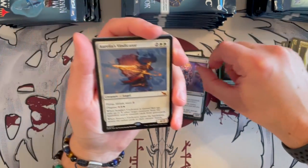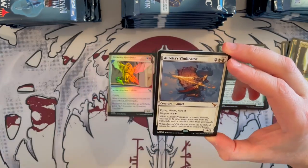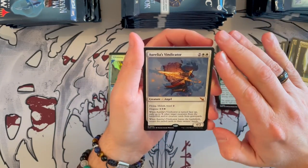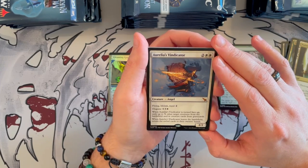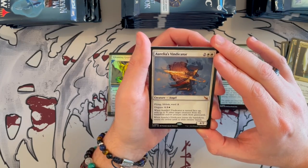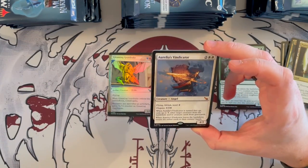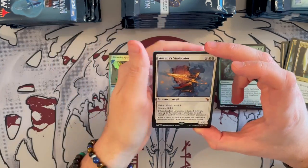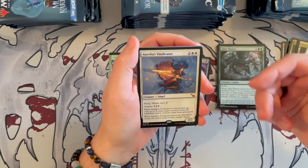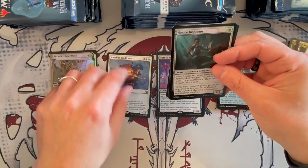Then we get a Mythic — first Mythic of the box! Aurelia's Vindicator, it's a 4/2 Angel, costs 4. It has flying, lifelink, and ward 2. You can disguise it for X plus 3 generic and 1 white. When it is turned face up, you can exile up to X other creatures from the battlefield or creature cards from graveyards. When it leaves the battlefield, you return the exiled cards to their owner's hands. Even though it trades down on stats, it has flying, lifelink, and ward, so it's really annoying to deal with and can be a prison effect. Definitely very strong.